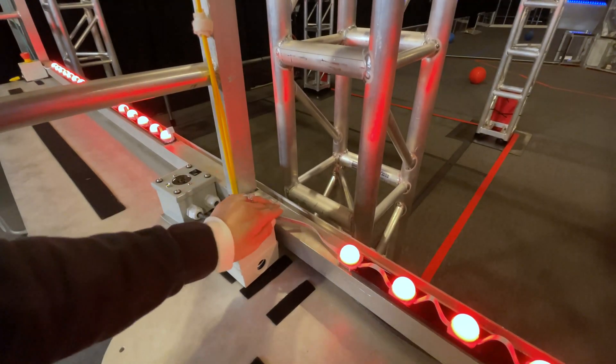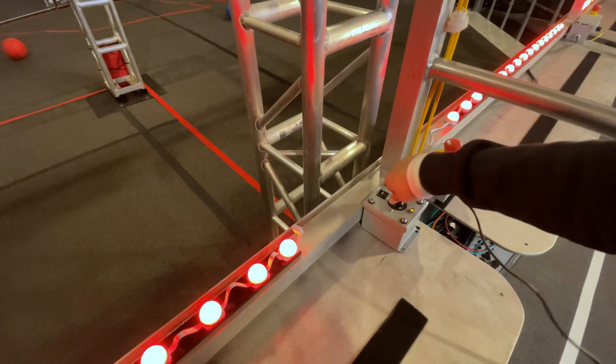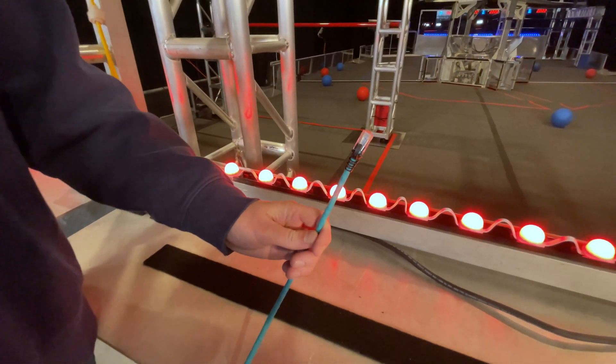The e-stop button on the shelf lets you disable your robot if necessary. There is also an AC outlet for your operator console with a two amp fuse. Each driver station has an ethernet cable which connects the operator console's computer to the field management system.